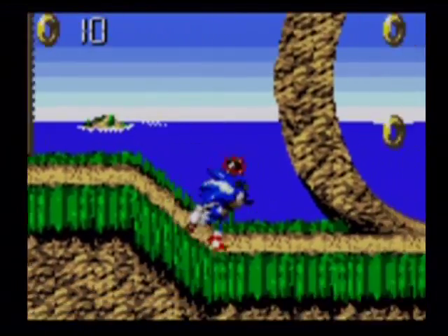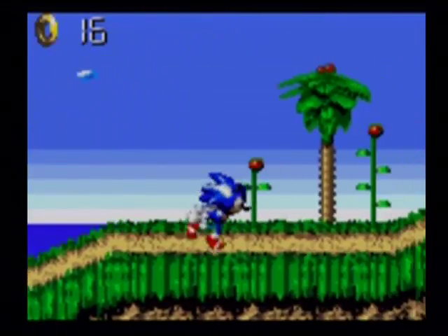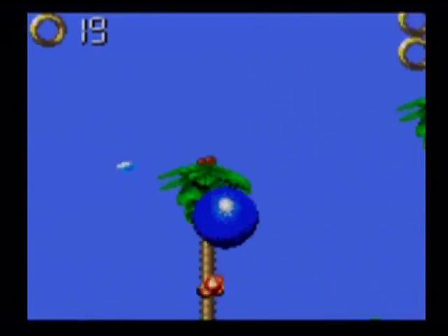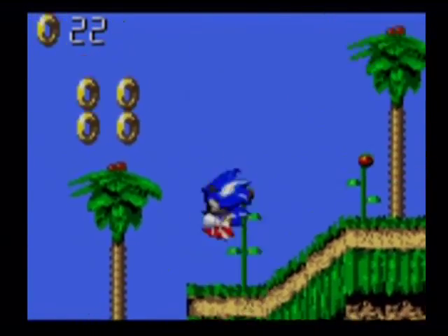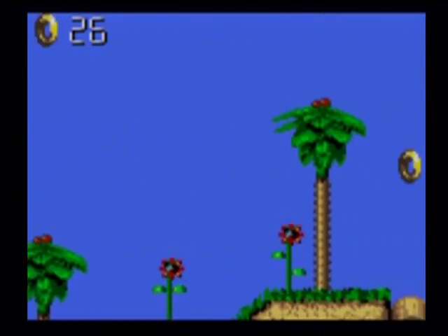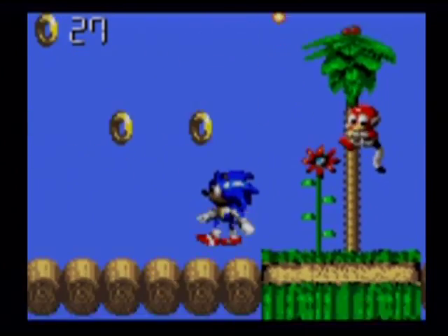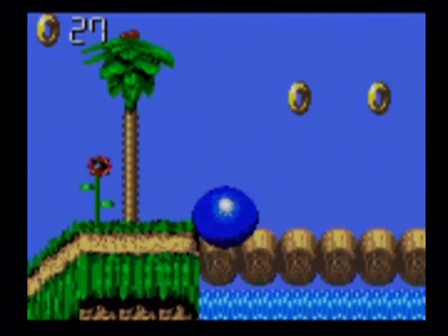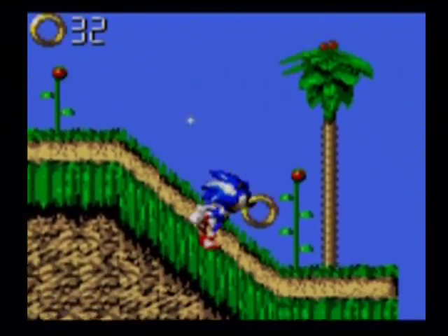Every zone is named after a color — I'm not lying. Luckily I got the checkpoints. And luckily, or unlucky depending on how you put it, Sonic has a double jump. I'm not lying.